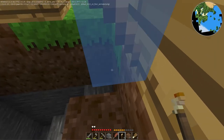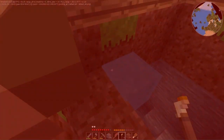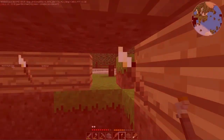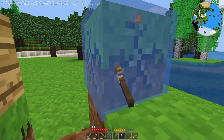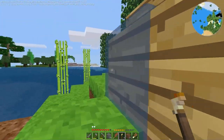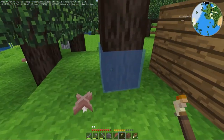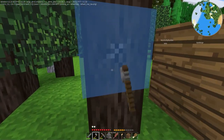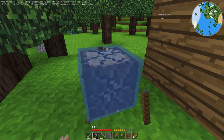Welcome back everyone. I'm trying to determine if this is actually the case, and I think it is: standing in torches damages you. 95% sure on that, unless there's something standing outside of my house attacking me - nope, there isn't. So just be aware: torches do damage to you if you're standing in them.